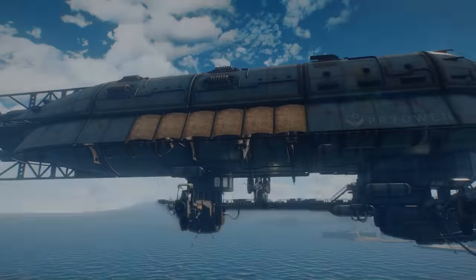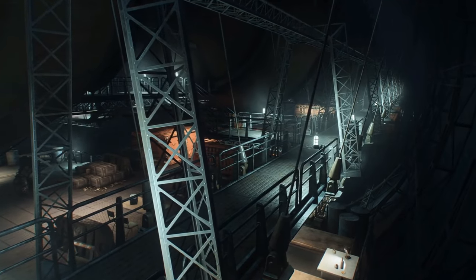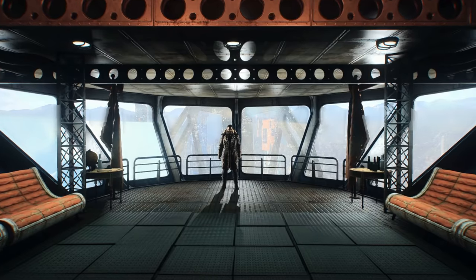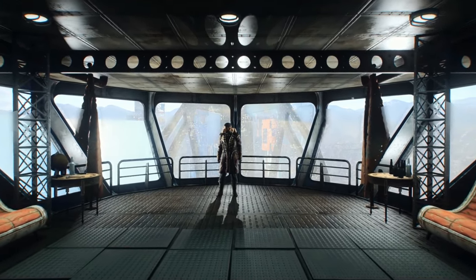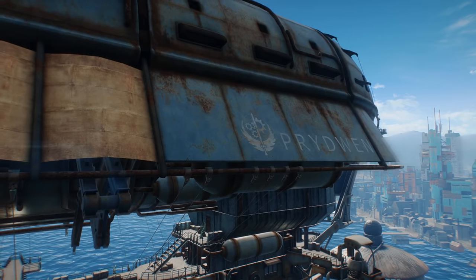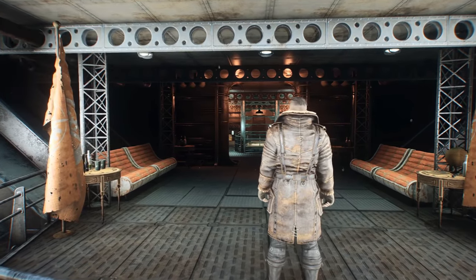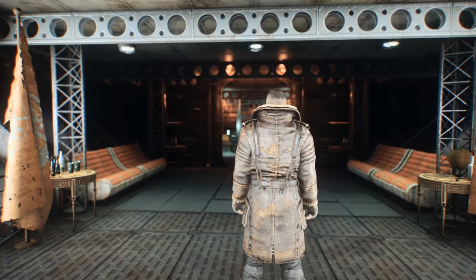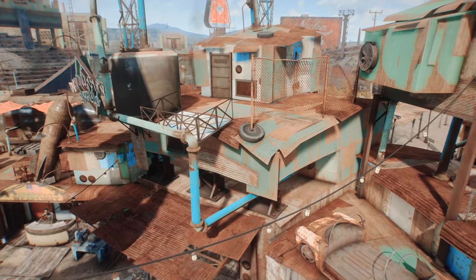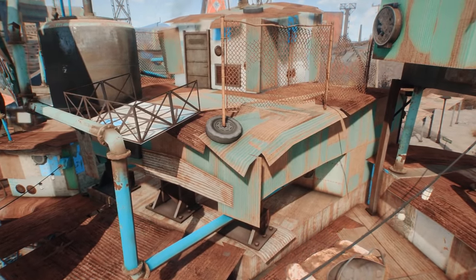And finally, last on our list, the Prydwen is the Brotherhood of Steel's principal airship — a gigantic structure that allegedly took well over a decade to construct, and is a mighty testament to the Brotherhood's power. Its name, Prydwen, seems to be a bit of an allusion to the legend of King Arthur — specifically, King Arthur's ship, which was said to be called the Prydwen. This reference is even more striking when you consider that the Brotherhood of Steel's leader at the time is Elder Arthur Maxson. So just as the legends say King Arthur sailed through the English Channel on his Prydwen longboat, our modern King Arthur sails through the skies on his Prydwen airship.